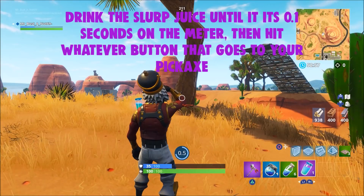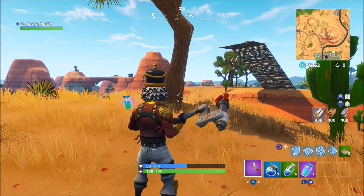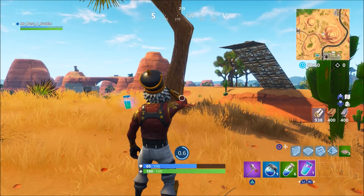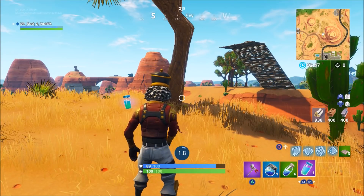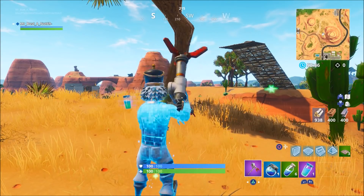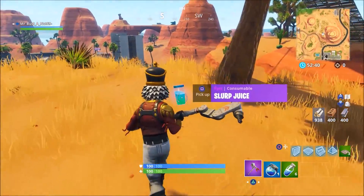We're going to go ahead and do it very slowly right here. As soon as it hits 0.1, you're going to switch to the pickaxe, and if you get the timing correct you'll see that you actually used it but you still have one in your inventory. So hit triangle, or whatever button, to switch to your pickaxe, and if you get the timing right you'll see you used the slurp juice and still have one in your inventory.